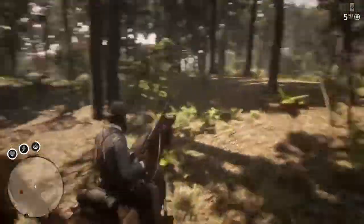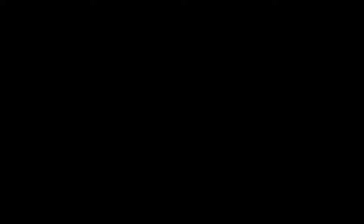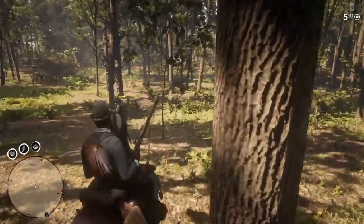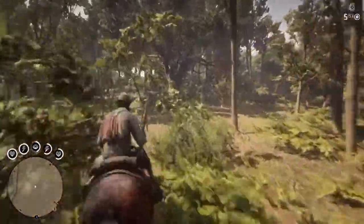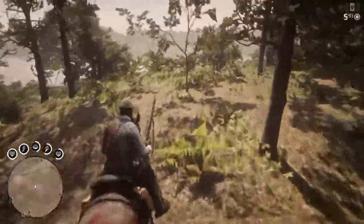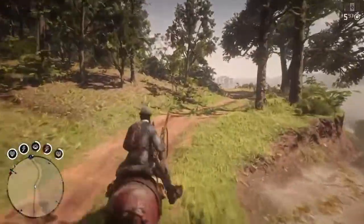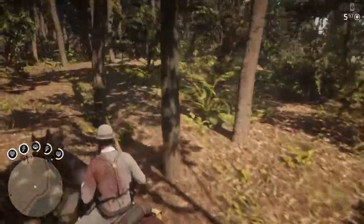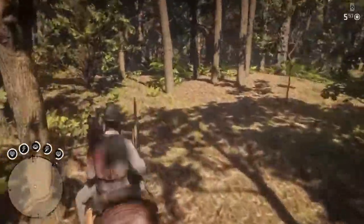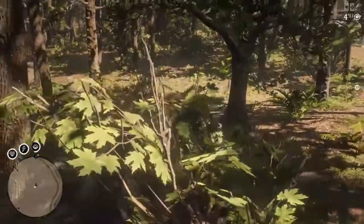Sometimes he doesn't come back right away. When that happens, just keep going straight through like this, go down the hill. Sometimes you just try to cut back through. I almost fell off my horse — but see, there he is! He doesn't always automatically pop up, but he does come back.